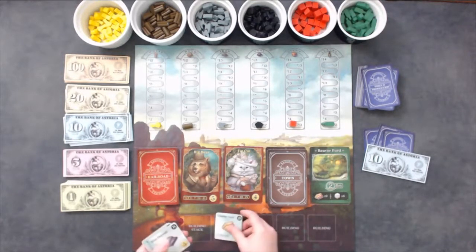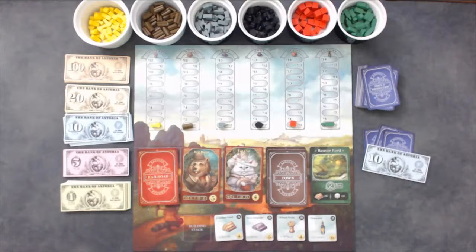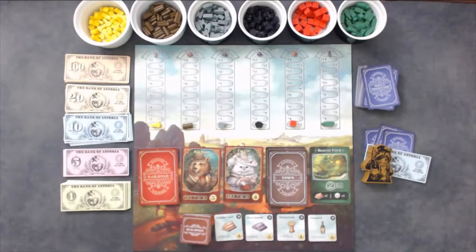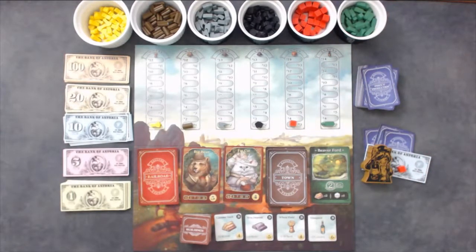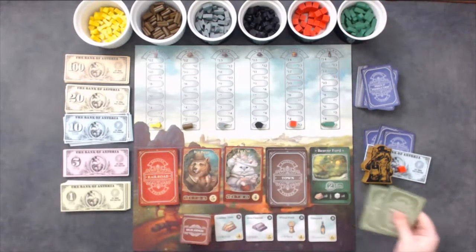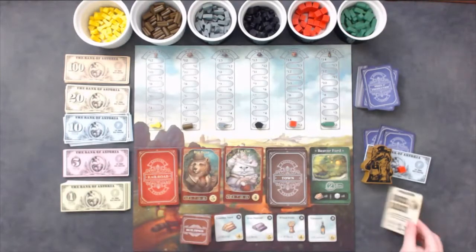Shuffle the 6 basic commodity buildings and randomly place 4 of them plus one side up on the indicated spaces at the bottom of the board. Place the other 2 back into the box. Shuffle the rest of the building tiles, including the double sided machine shop and water mill, and place them in a face down pile on the indicated space next to the 4 already revealed commodity tiles. Randomly choose a starting player and place the starting player marker in front of them. The starting player will get to take 1 commodity of their choice, the second player will take 2 different commodities, and so on. If your game included the Kickstarter stretch goal mission cards, deal 2 face down to each player. Players will choose between the 2 secret missions and put the other in the box. Now you are ready to play!